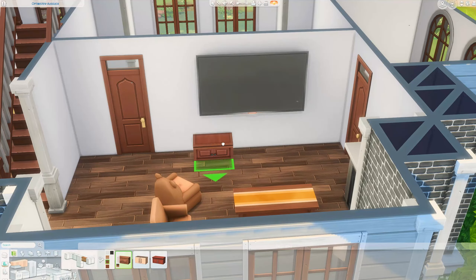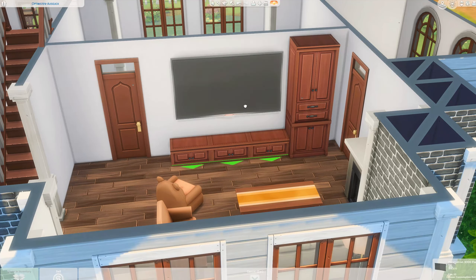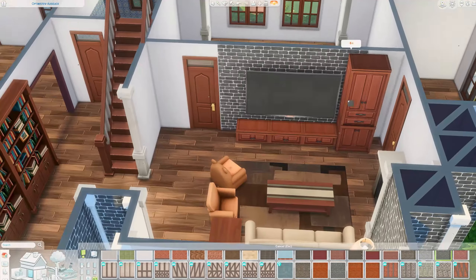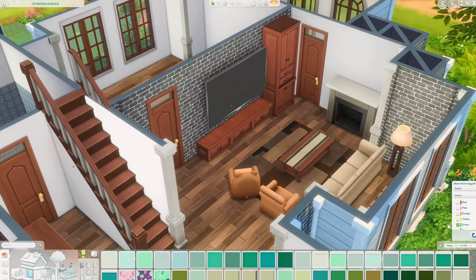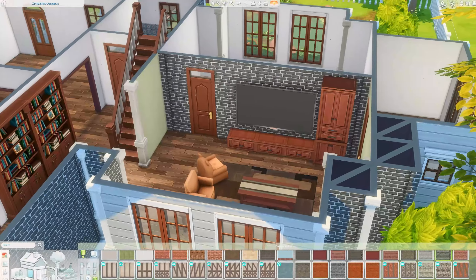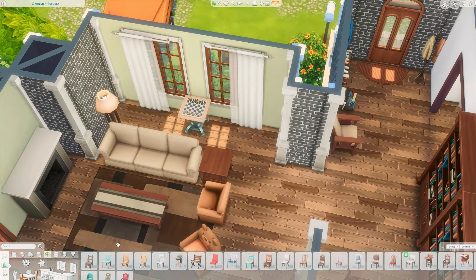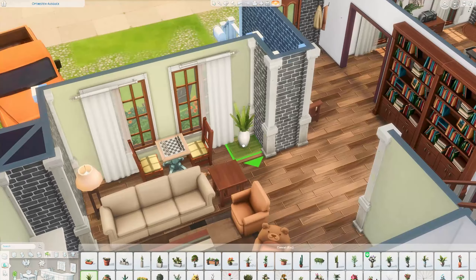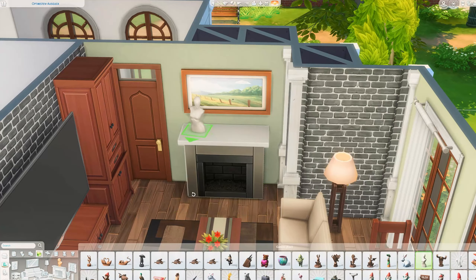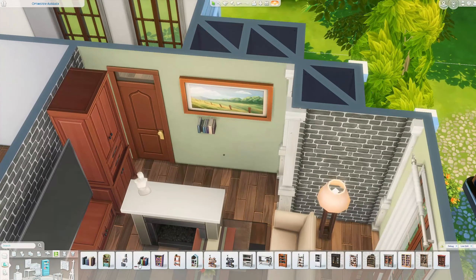In this family there is also a toddler and a little baby, so there will be a nursery room upstairs. I don't build nursery rooms too often because we don't have many baby furniture items, but this time I wanted to add one. Now we're in the living room — I kept a very natural color scheme with beige and cream colors and some wood furniture for the TV unit.